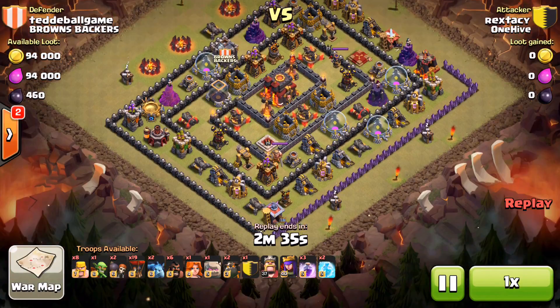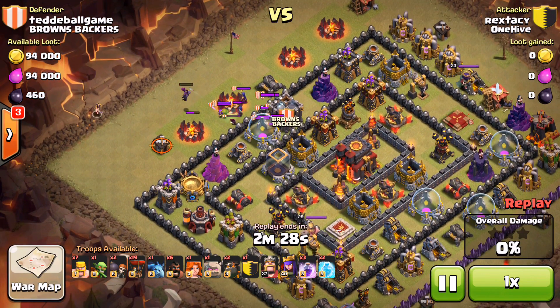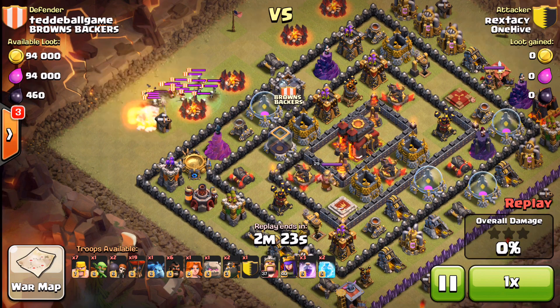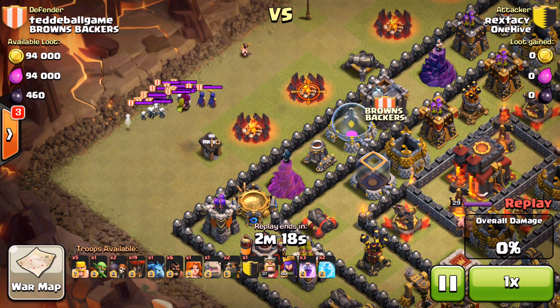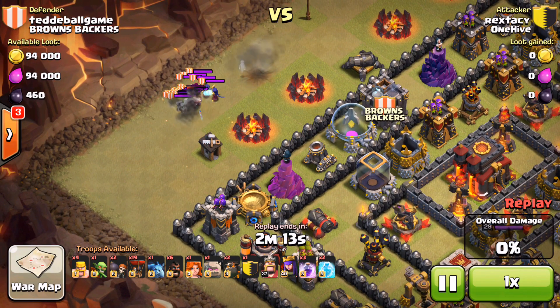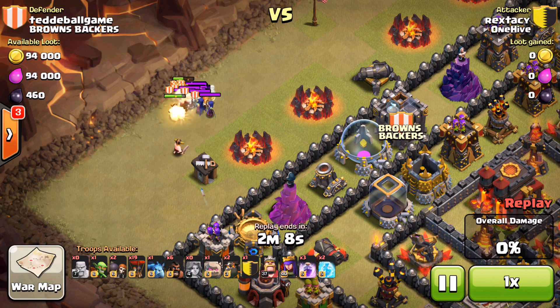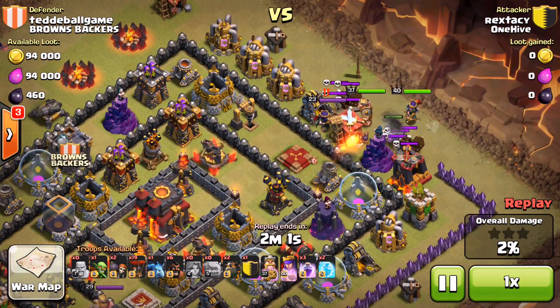Here's Rex just ripping through a base — obviously a terribly easy clan castle, just drop a minion and the entire thing is empty. He just brings them over to the side like we normally do. Nothing special here, but I do like the way Rex killed this CC — a little different. He brings it over to the side and the key is getting them in a nice tight ball. A lot of people would just go ahead and send the valk in, but you've got to distract — just like anything else. He sends three barbs and then the valk is not being targeted and has time to do her whirlwind and take it all out.